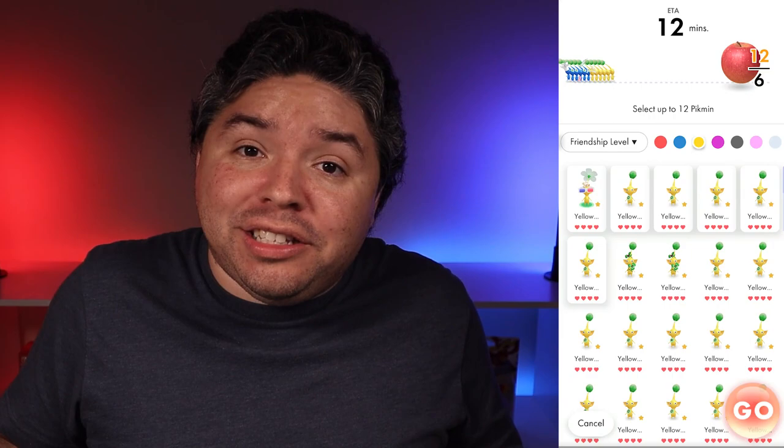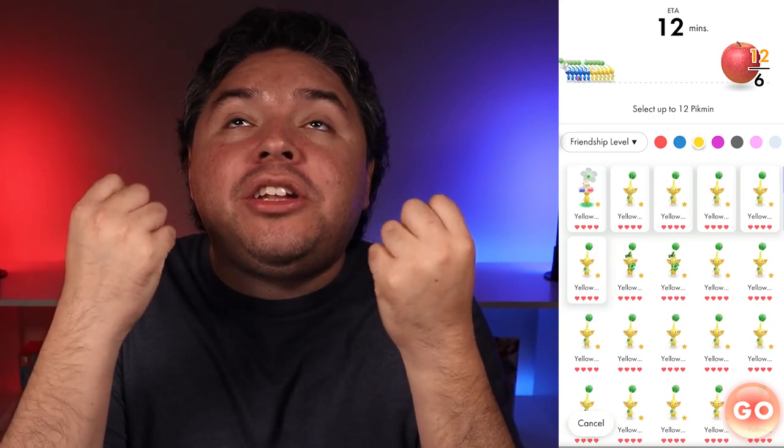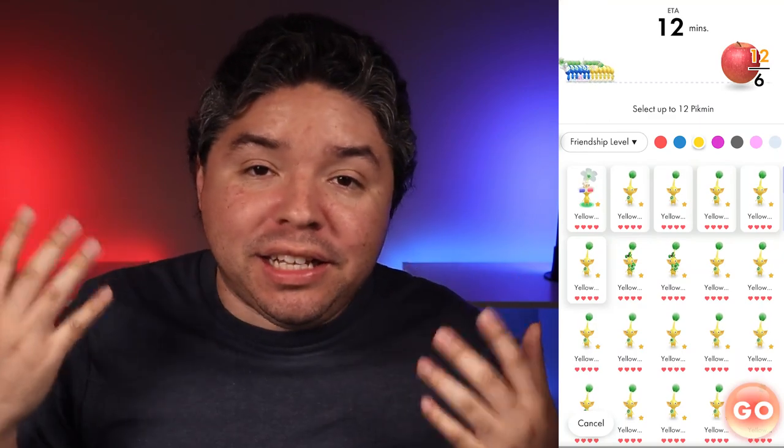Pro tip: it would be foolish to only send the minimum Pikmin. You always want to send the maximum amount possible because all those Pikmin gain friendship hearts when they come back — it's basically XP grinding. Another pro tip: do not send any Pikmin that already has four hearts and a decoration, because they're maxed out. That would be a waste of friendship hearts that could be going to someone else. I'm always sending the same Pikmin one expedition at a time, focused on leveling certain Pikmin to max — either for a new decoration or to form a squad of the same color for mushroom challenges.